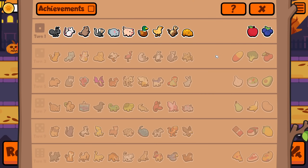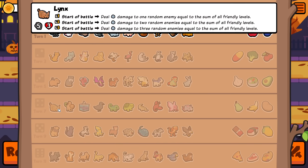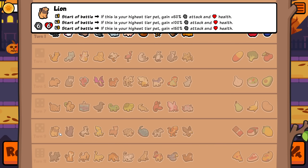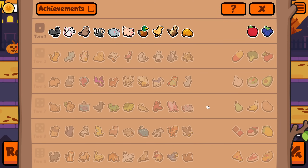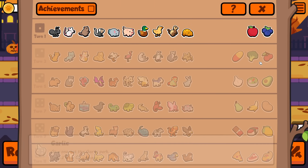All right, everybody welcome. We're doing cats only in a custom pack. So when you end your turn, every pet on your team has to be a cat. There aren't any from tier 1, but there's these four at tier 2, Lynx and Chimera, and the Chimera Lion at tier 4, Lion, Panther at tier 5, and then most of tier 6 up to Manticore. All food is allowed.